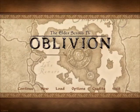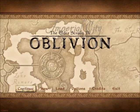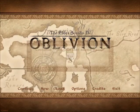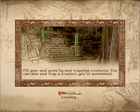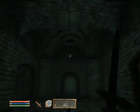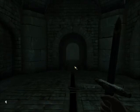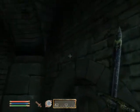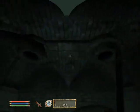Hey guys, this is LiberateHD. I'm gonna show you some console commands that you can use in Oblivion. The first one you can do is TCL, which turns off collision, which means that you can fly around and leave the map area.